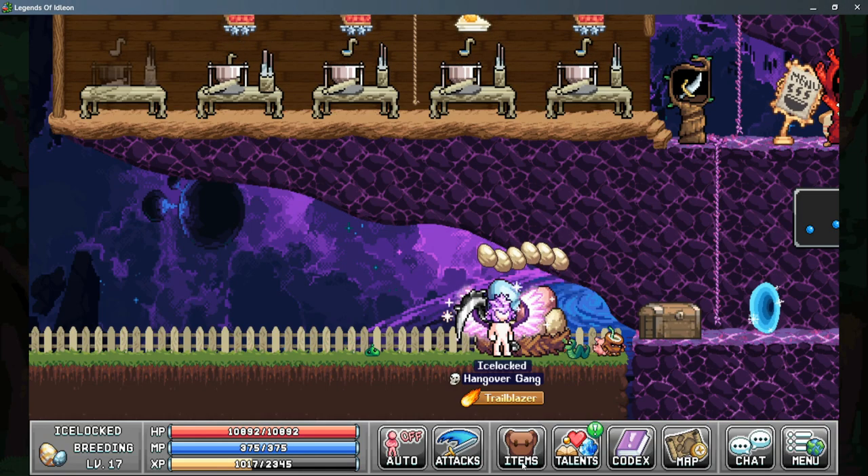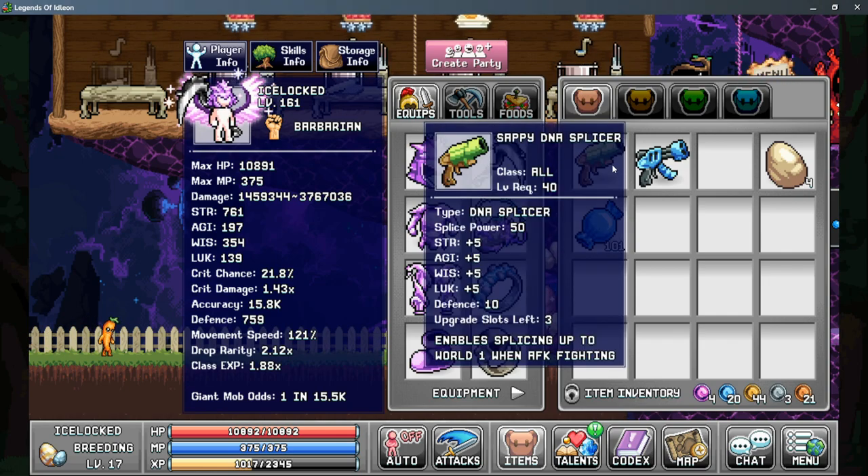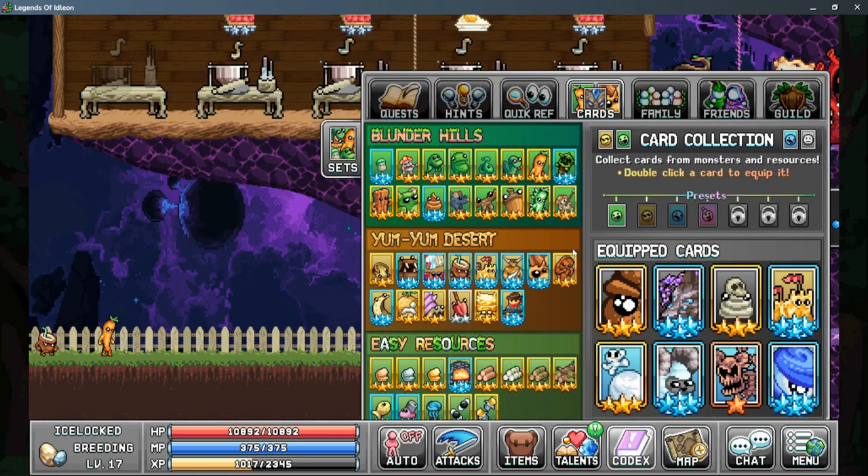Now let's talk about how to get DNA splices. First, you need a splice gun. The World 1 splice gun is bought from the World 4 shop at the top of the map, and it enables splicing in World 1 only. Eventually you can unlock the World 2 splice gun, which is crafted in the Anvil tab 4.